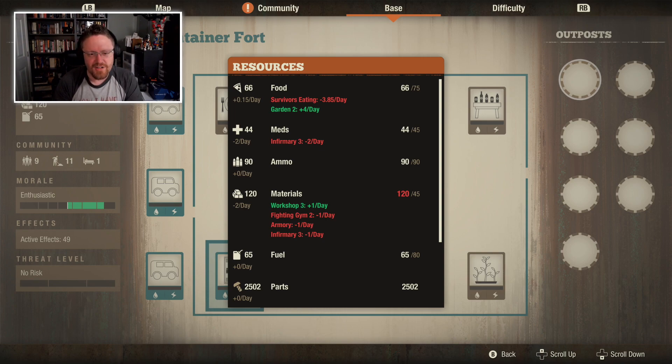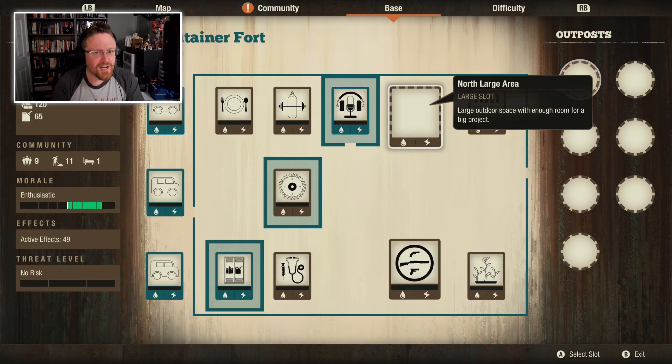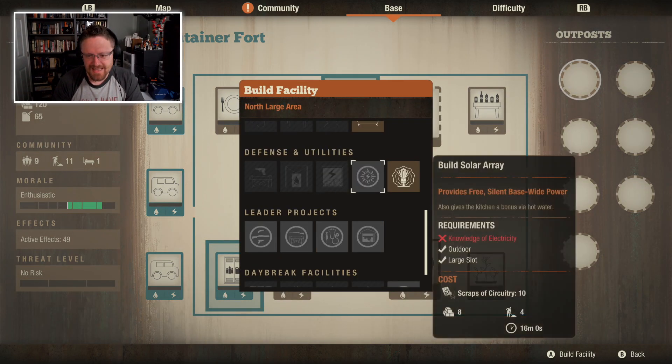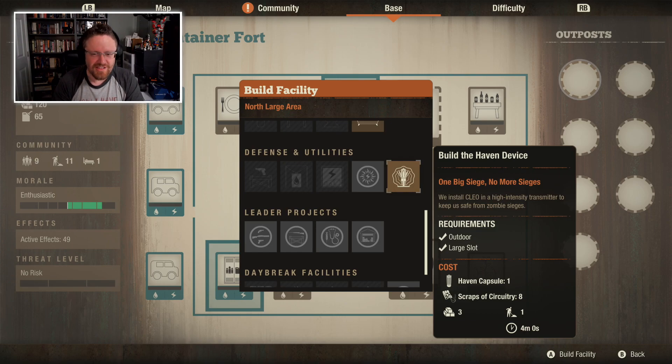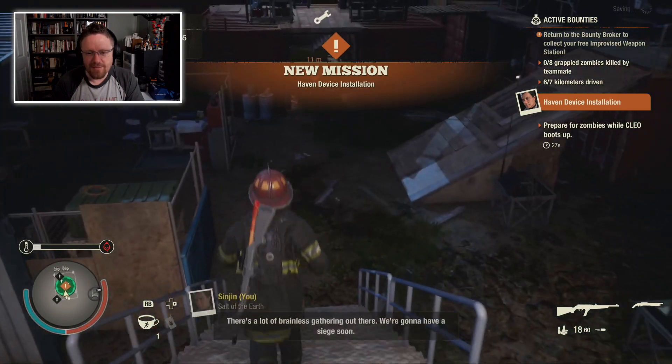After that, it's mostly ammo and fuel I need on an ongoing basis, maybe a little bit of Meds. But before I do any of that, I've already gotten rid of my staging area because I knew I could claim that landmark outpost. So what I want to do here is build the Haven Device. I can't actually leave the base while building it because I need to fight off the siege that shows up. So that's the first thing we're going to do.